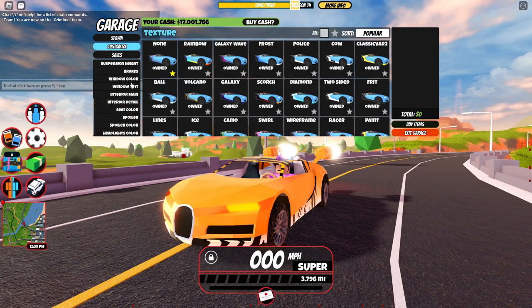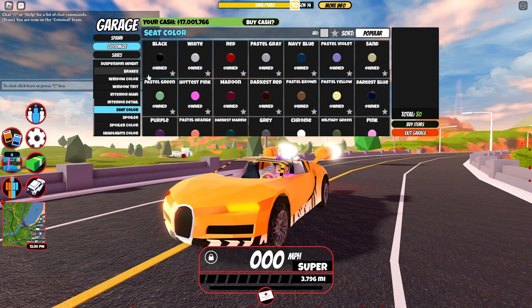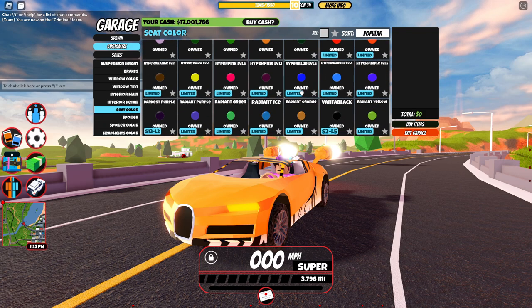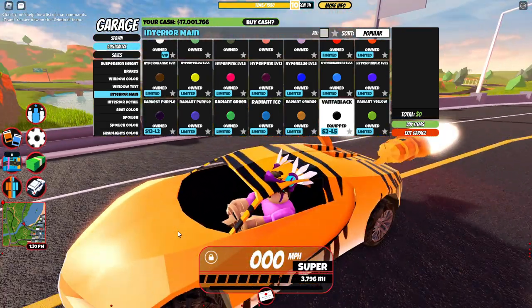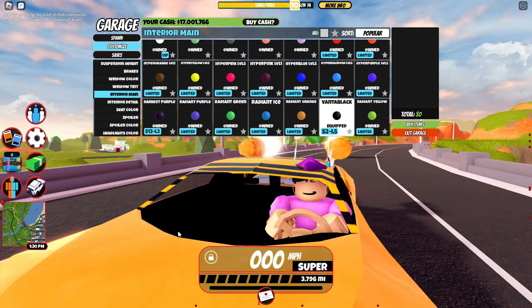For this first trick, come to the interior section of the garage and just select the darkest color you have for every one of these options. For most of you this will be the black color, but if you own Vantablack go ahead and use that because it's the darkest color in the game. Once you set your entire interior to the darkest color you own, it looks like you're sitting in a void.